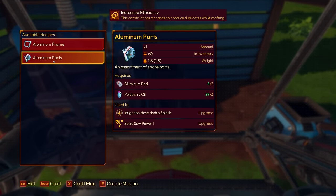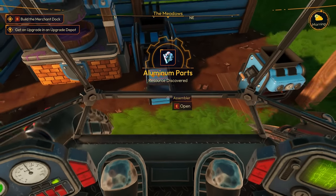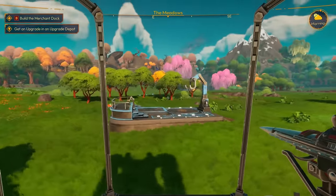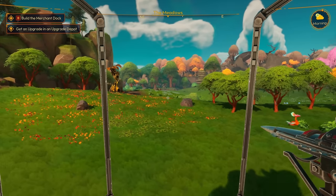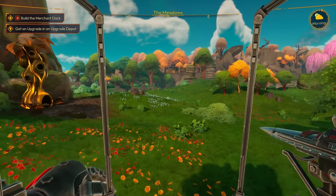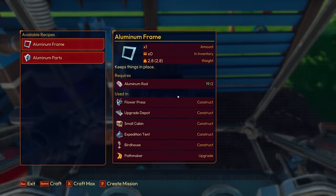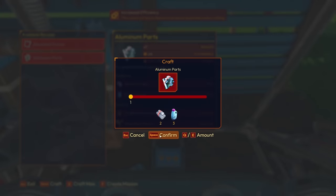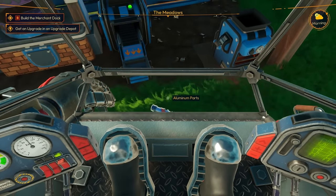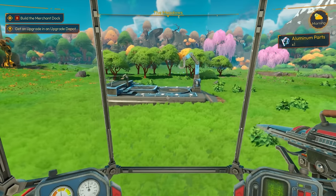We need aluminum parts — five of them. I can make four, but I'm out of aluminum. Let's go grab some aluminum, make our parts, and then we should be able to make our upgrade for our pick and our saw. Then we can get the red crystal, get the trade platform, and see what happens from there. There it is — I believe it's time for an upgrade now!